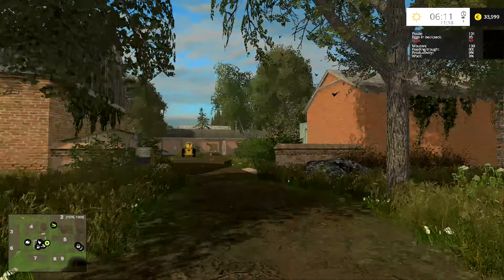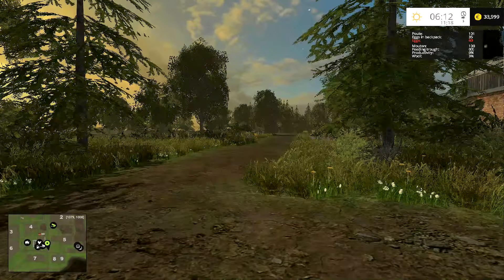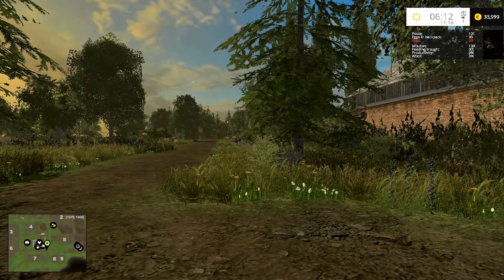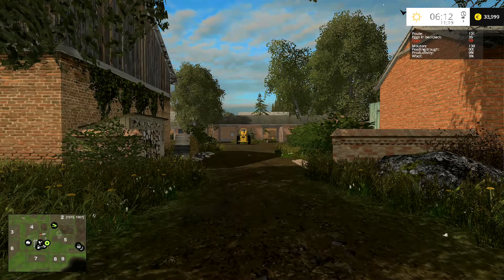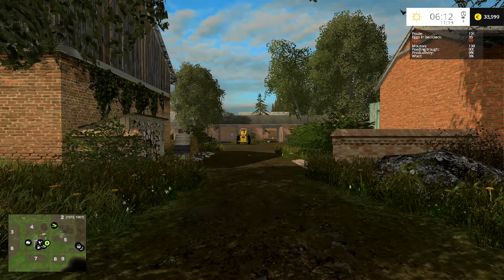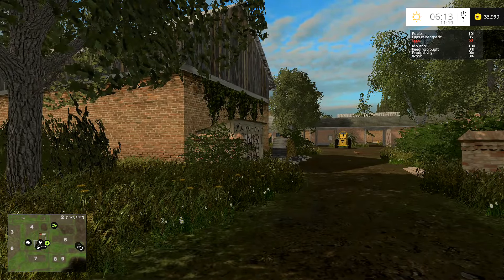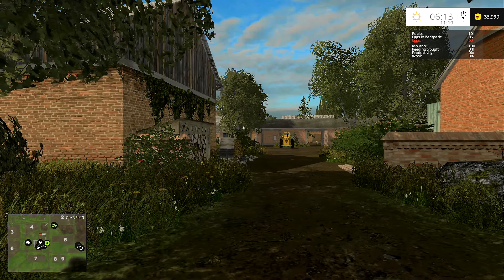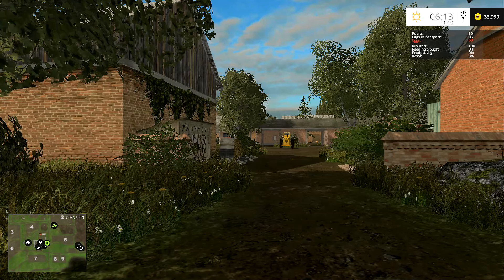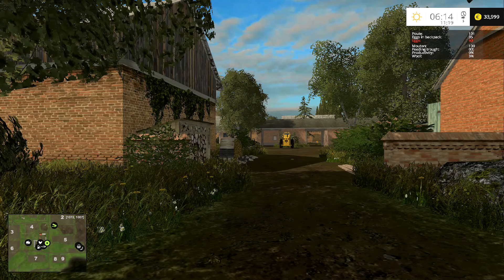Hey folks, it's Frithgar here, welcome back to Old Times. I sold all those trees - I actually cut down one more and sold that one as well. I've returned the Pika model 75 equivalent. I've bought some sheep - you can see up there, we've got Mutton 100, and we now have 100 Pool chickens. So we have 100 chickens and 100 sheep.